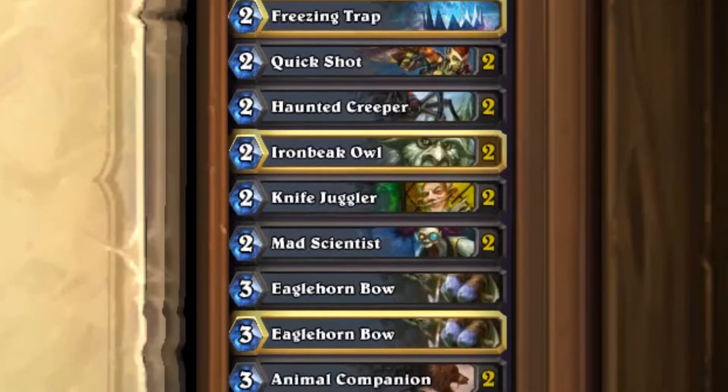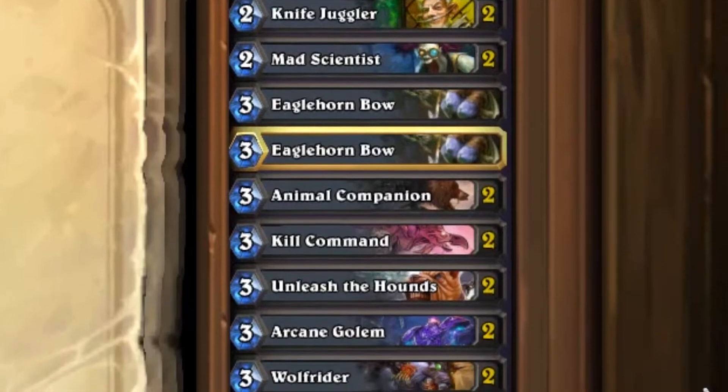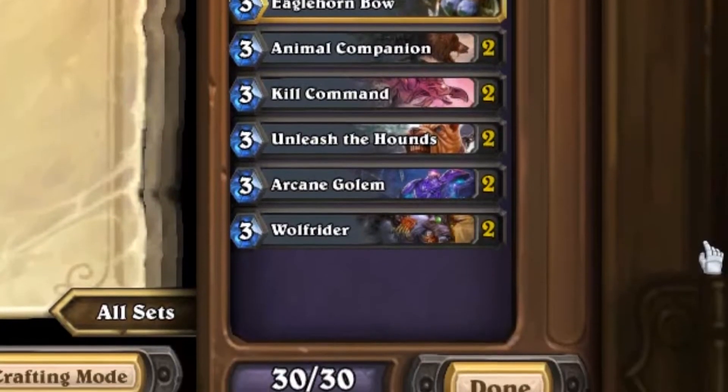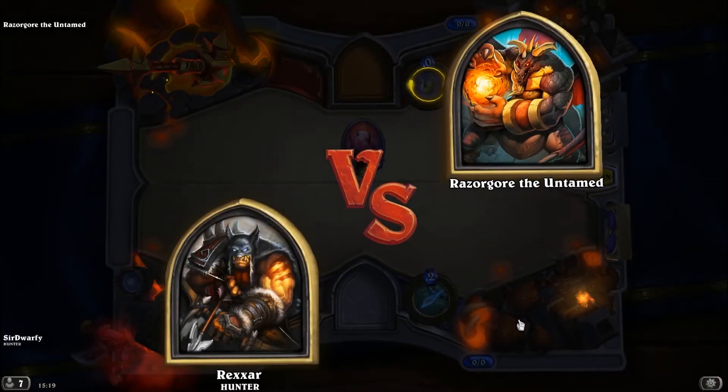We're gonna play it a bit differently - we're not gonna play it exactly like a facehunter. We're gonna play it because it's got lots of low-cost minions and we can put out the Unleash the Hounds and just wreck face. This is the boss: Razorgore the Untamed.